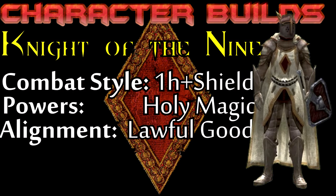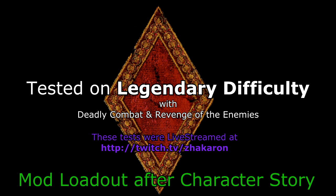From the official expansion pack to Oblivion, the Holy Crusader has returned. By combining a one-handed weapon and shield style, he is a walking defensive tank supplemented by the Holy Power of the Divines themselves. This build was tested on legendary difficulty with Deadly Combat and Revenge of the Enemies, so your experience may differ. Stay tuned after the storyline for the mod loadout and setup instructions.